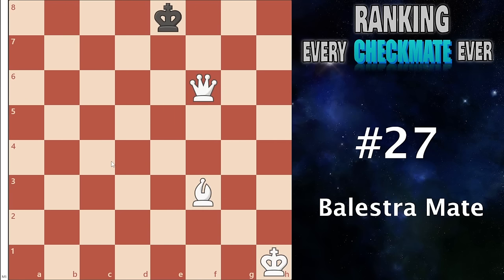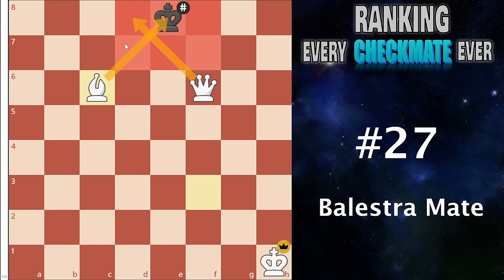At number 27 I have the Balestra mate. This happens similarly to Bowden's mate, where you have a queen controlling many squares, and then a bishop comes in — together they harmonize very well and control all the squares, delivering a checkmate. It's fine I guess, but outside of the actual checkmate there's not really many tactical possibilities. It's kind of a one-off thing, really only useful in endgames where you're already dominating.